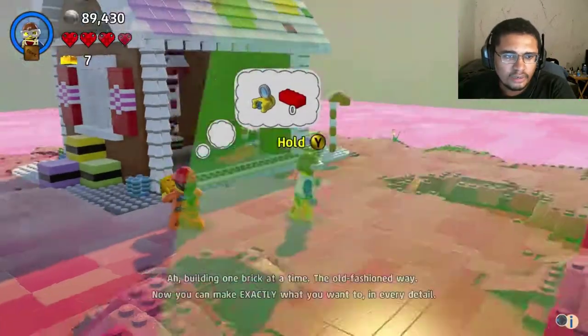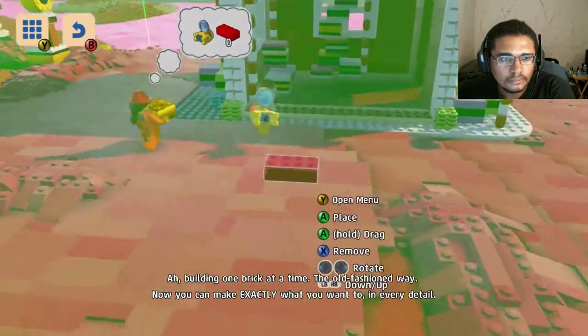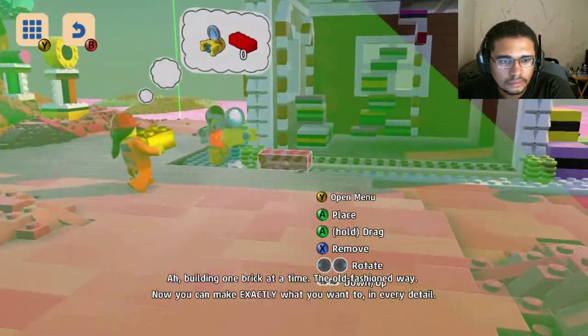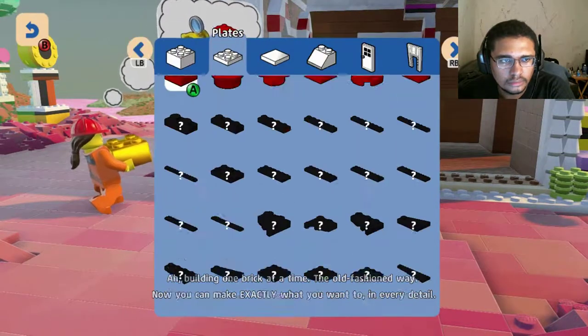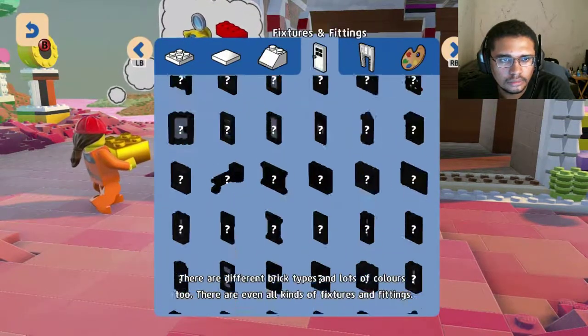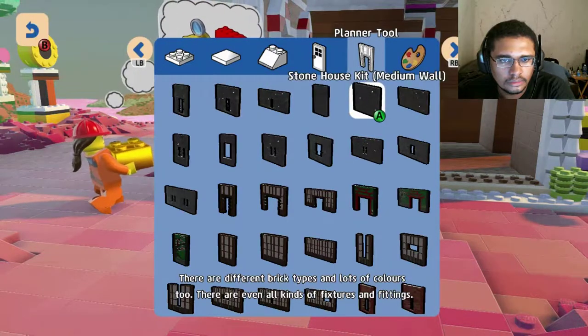Alright everybody, my name is Obsidian, and welcome to Building one brick at a time. The old-fashioned way. Now you can make exactly what you want to, in every detail. There are different brick types and lots of colors too. There are even all kinds of fixtures and fittings.